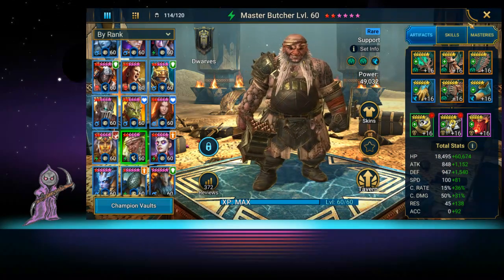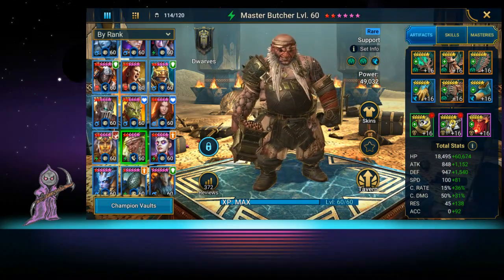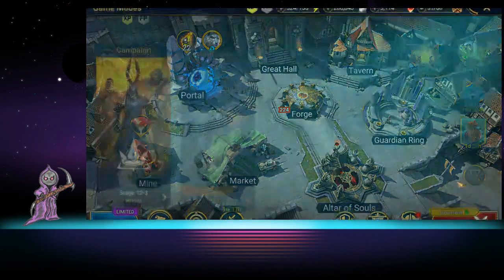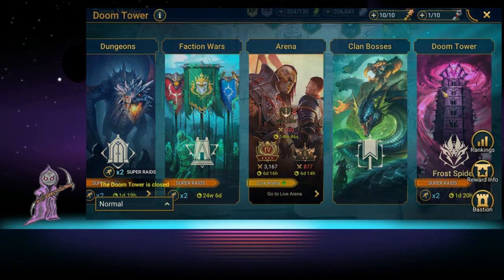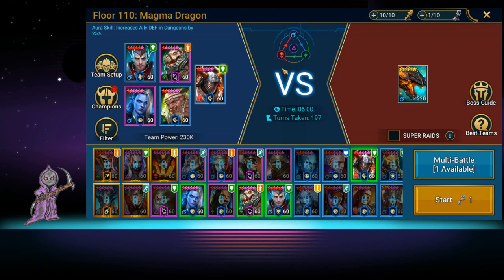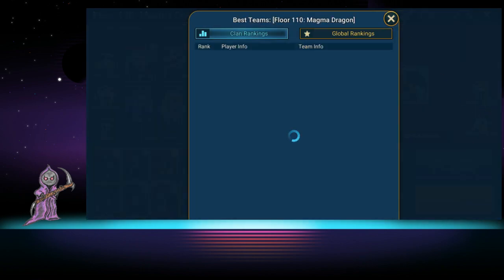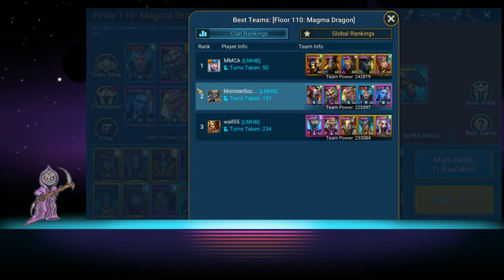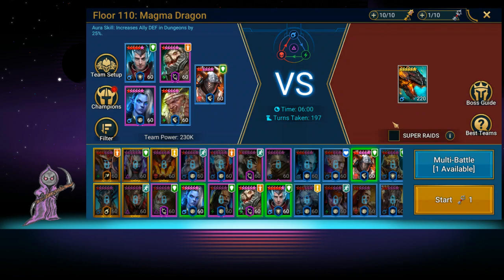Where is he good? This is going to be a pretty quick section because he doesn't really have a lot of places except for certain bosses. We're going to use him on Magma Dragon. This is the team we used to beat it. This is our best team — we used this team to get through it; it took us 197 turns, which kind of sucked, but it is what it is.